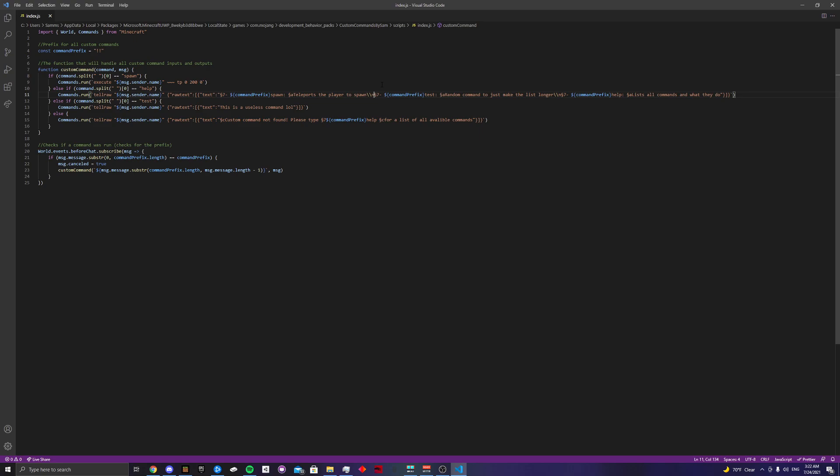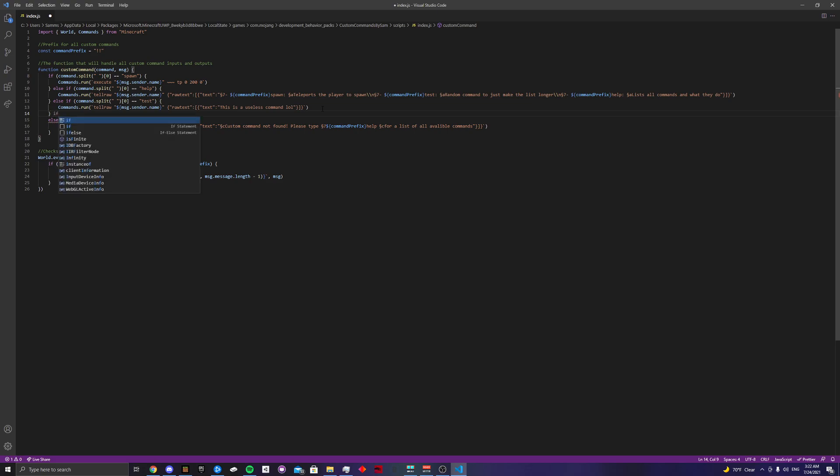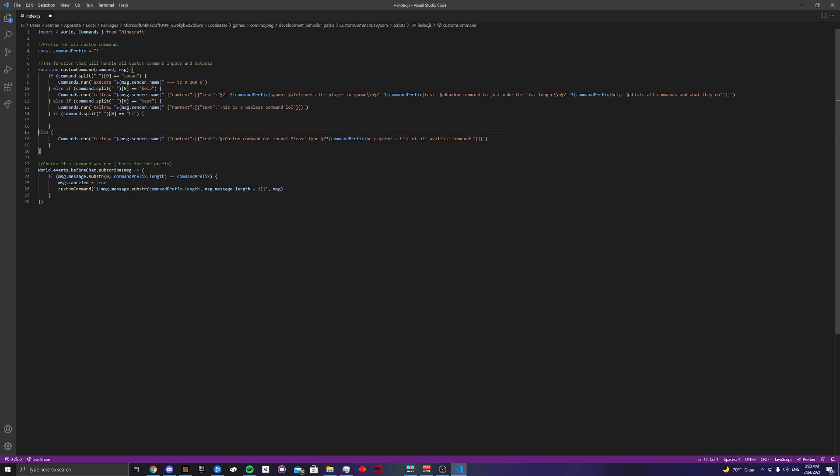Our last existing command is test, which just says 'this is a useless command.' Now let's add another command. Down below the existing if-statements, I'll add a new if-statement — I'll copy one to make it easier. Let's name our command 'hi.' We want this command to just say hello back to us in chat, so we use commands.run and do a tellraw. We put in quotation marks and use a variable — message.sender.name — wrapped in a dollar sign and curly braces.